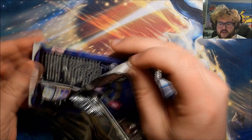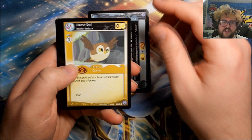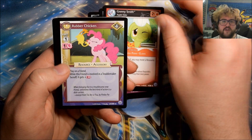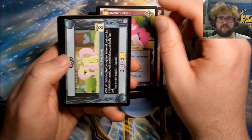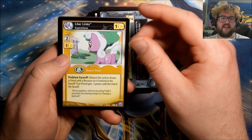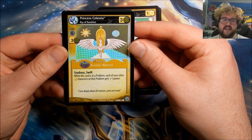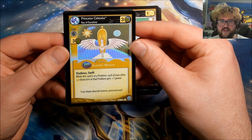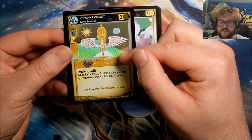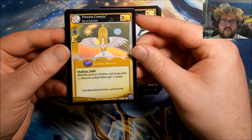This pack is going to put us halfway through the box — hopefully an ultra rare. Pack eighteen: A Thorn in His Paw, Forest Owl, Pinkie Pie, Adventures in Foal Sitting, Granny Smith, Rubber Chicken, Parasprite Pandemic. Our rare is Lilac Links: Superstitious. Ultra rare replaces the common — and our ultra is Princess Celestia: Ray of Sunshine! This card is very very foily, and on camera the foil treatment is showing up brilliantly.